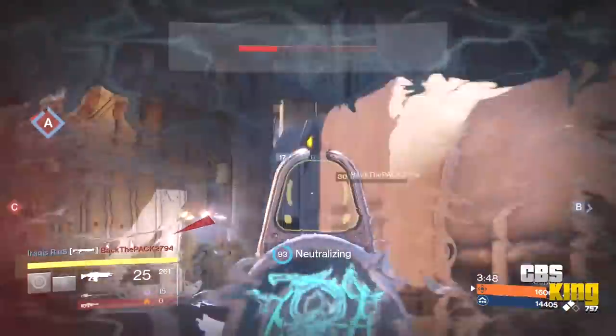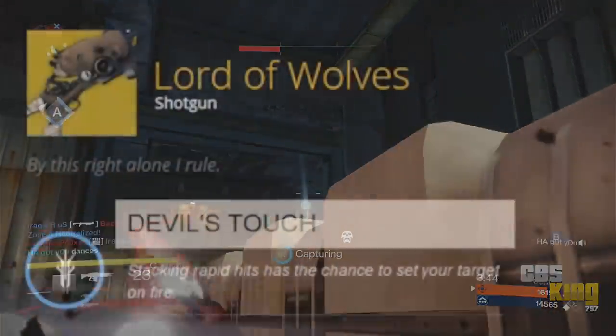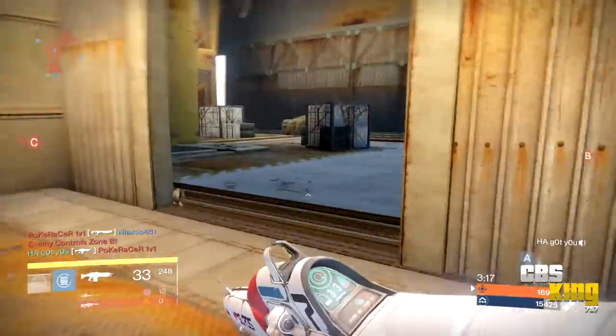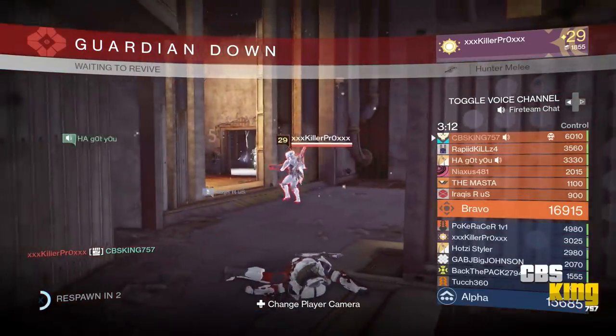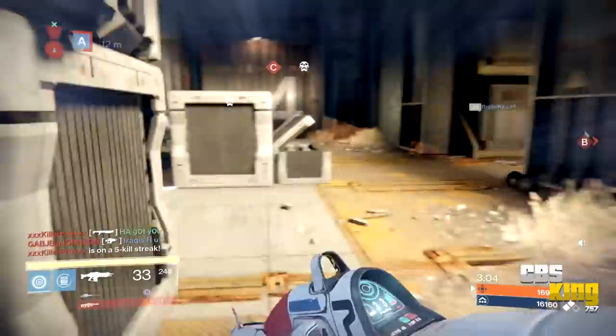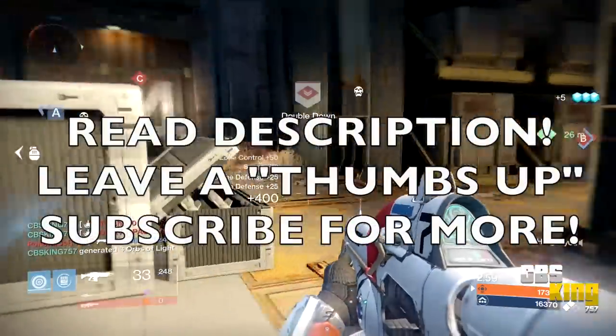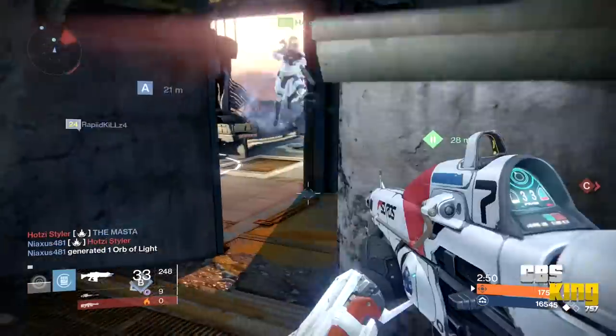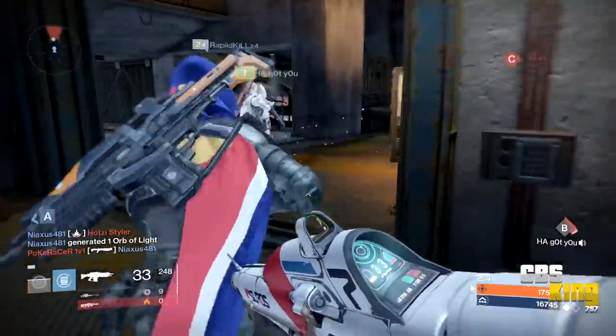The last exotic weapon from the House of Wolves DLC is the Lord of Wolves shotgun. Its unique perk is Devil's Touch — stacking rapid hits has a chance to set your target on fire. Similar to a high rate-of-fire shotgun like the Invective, you can hit someone twice from a distance and let them burn to death. That'll be great for PvE. That covers all the exotics — stay tuned for the next video covering all the raid gear. Leave questions in the comments or tweet me. All links are below, subscribe if you haven't — be safe guys, catch you on the next one.